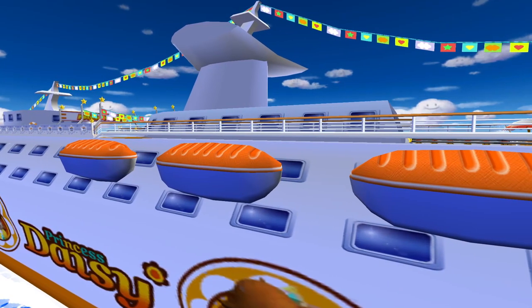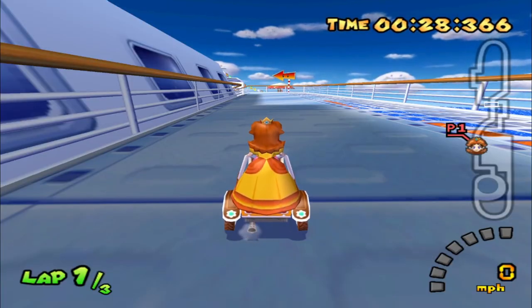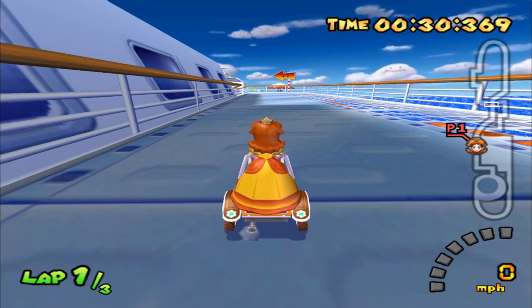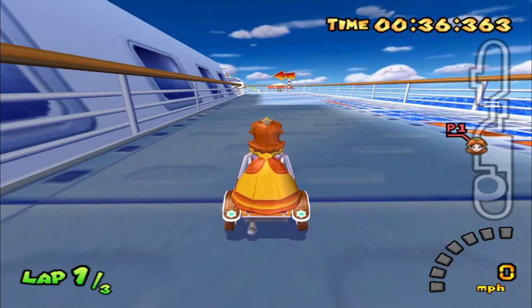I like to think that Mario and the crew added these without Daisy's permission. If you listen closely you can hear the ship's horn blaring out in the background — it's only audible when you're close to it, helping in the immersion.